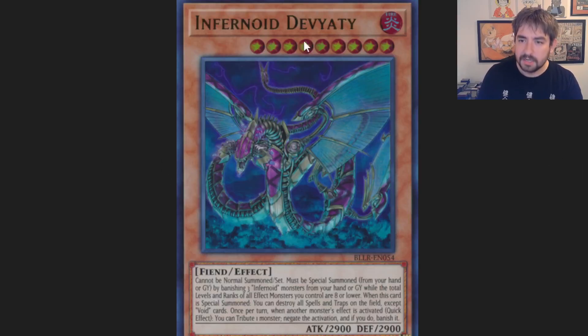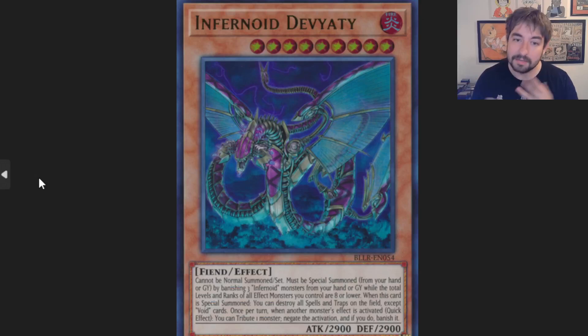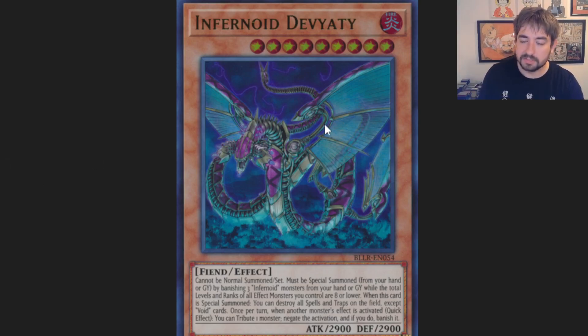Then you get to the boss monsters, Deviati and Anunku. They're kind of opposites of each other. Deviati says when he's special summoned, you can destroy all spells and traps on the field except your void cards, and once per turn when another monster effect is activated, you can tribute a monster to negate it and banish it — monster negate plus wipe spells and traps on summon. Anunku is literally the swap: destroys all monsters when summoned, then he's a spell and trap negate. They're very good. Copying these effects off Decatron is actually quite strong, and they give you versatility depending on the matchup.